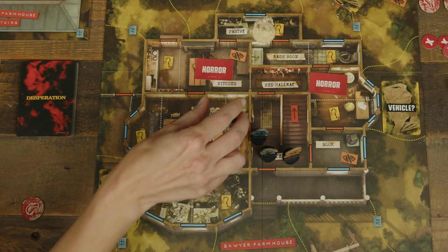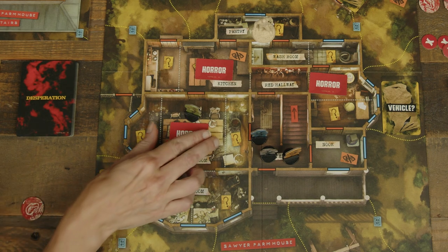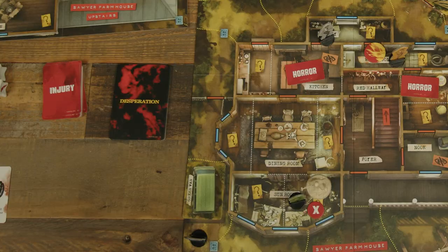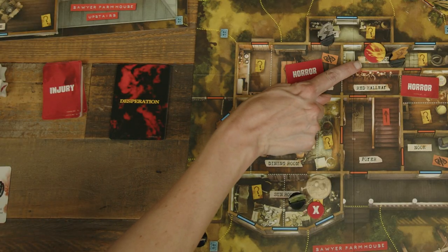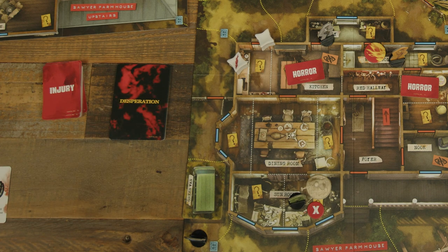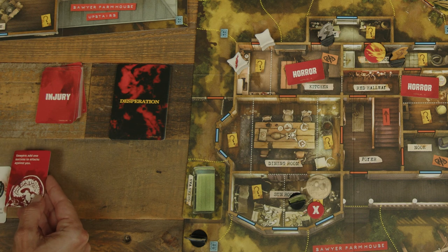Horror Tiles: whenever a trespasser enters a space or room with a face-down horror tile, their move ends immediately and they reveal it, resolving its effect. Fire: when any Sawyer or trespasser starts their turn in a space with fire, roll two dice. Sawyers lose actions per success, and trespassers draw injury cards and apply one if possible. Grandpa: whenever a trespasser enters a space with Grandpa, their movement ends and the Sawyer player rolls one die to attack them.